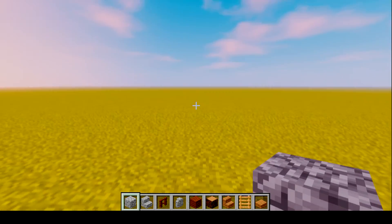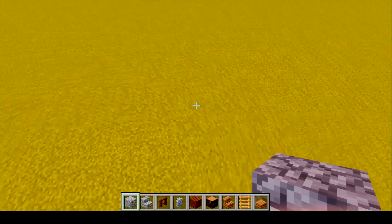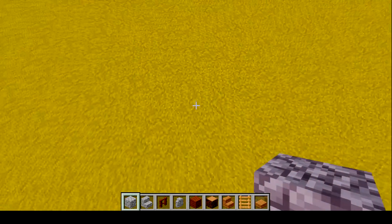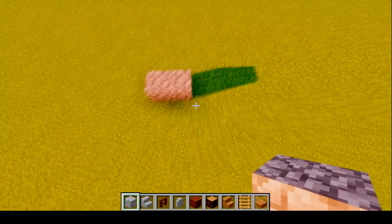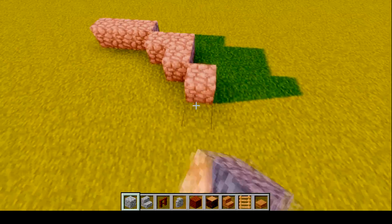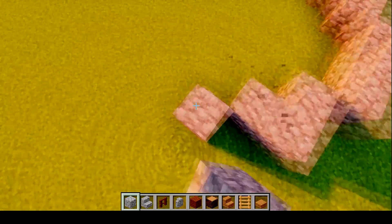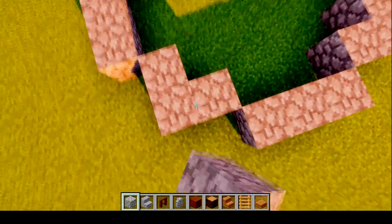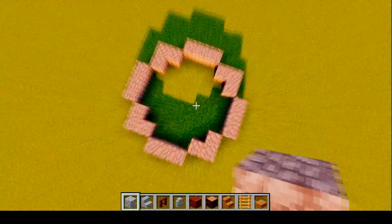The first thing you're going to want to do is build the base. We're going to make a simple circle with a diameter of seven. Count out one, two, three on each side to form the circle shape. That is basically your circle - a diameter of seven.